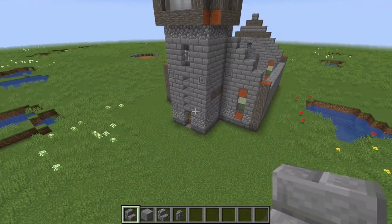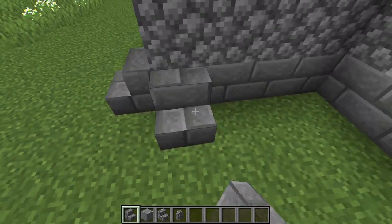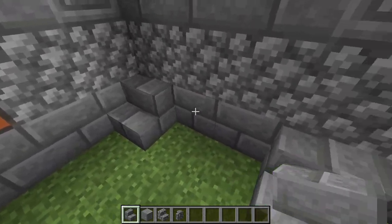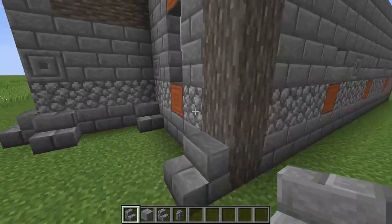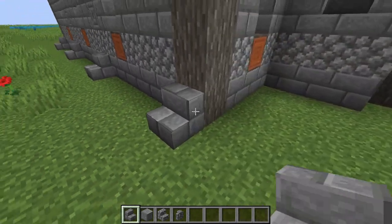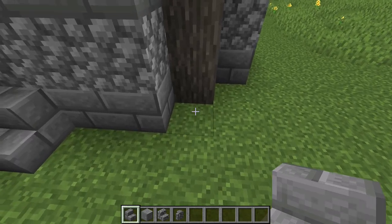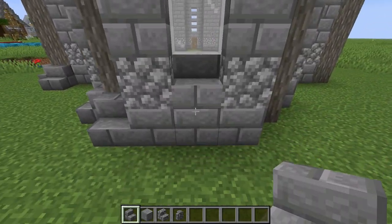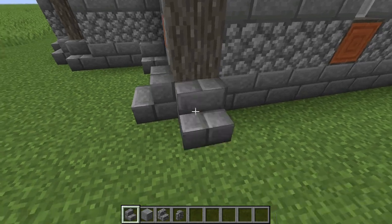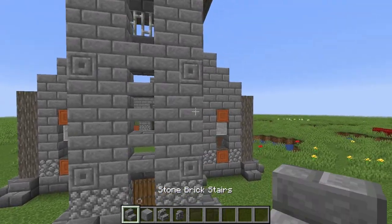Before adding the roof, work on all the wall detail layers. Place stone brick stairs on the corners and on the inside corner of the tower, same on the other side. Also place stairs on the other corners, and below where the chiseled brick is. Add stairs in each corner facing the outcropping, stairs facing the acacia log, a stair below each window, mirroring each side.